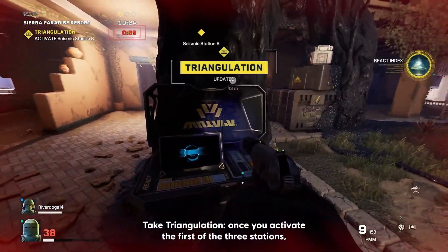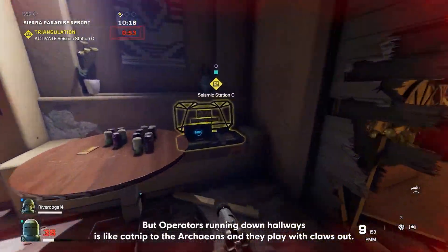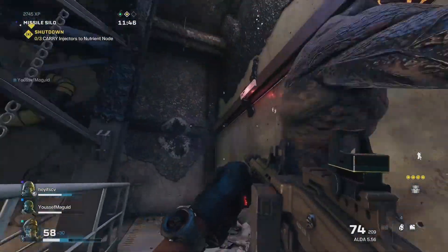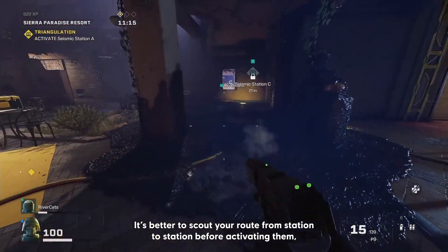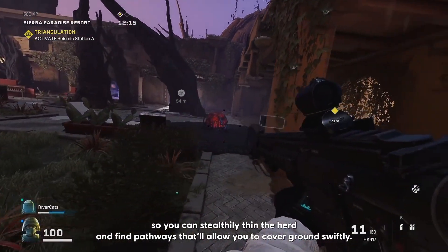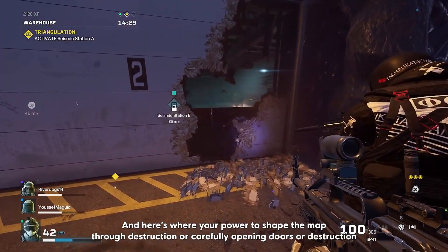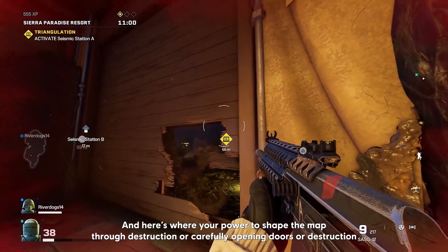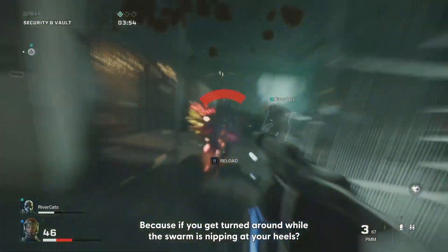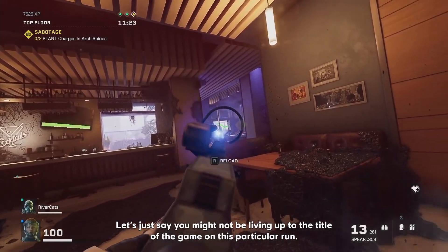Take Triangulation. Once you activate the first of the three stations, you've got to move to the next one quickly — but operators running down hallways is like catnip to the Archaeans, and they play with claws out. It's better to scout your route from station to station before activating them, so you can stealthily thin the herd and find pathways that'll allow you to cover ground swiftly. And here's where your power to shape the map through destruction, or carefully opening doors, starts to make a real difference — because if you get turned around while the swarm is nipping at your heels, you might not be living up to the title of the game on this particular run.